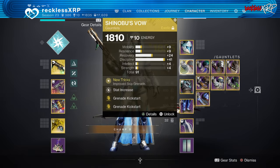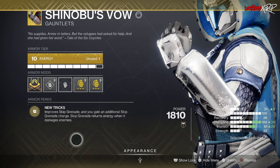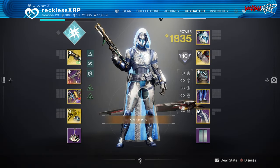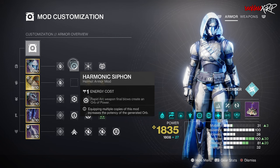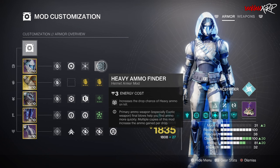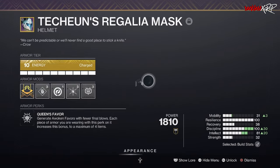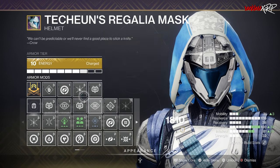For the exotic, we will be using Shinobu's Vow. The intrinsic perk is New Tricks, which improves Skip Grenade and grants an additional Skip Grenade charge; Skip Grenade also returns energy when it damages enemies. For the helmet mods, I am using one Harmonic Siphon — since I am running Arc for the majority of my weapons — one Ashes to Assets, and one Heavy Ammo Finder. Once we find out if enemies actually drop heavy ammo in Onslaught, Ashes to Assets would likely switch to Heavy Ammo Scout to help out the team; otherwise, we'll keep Ashes to Assets.